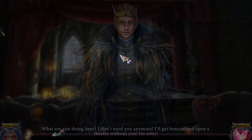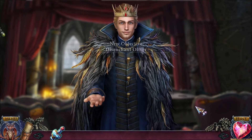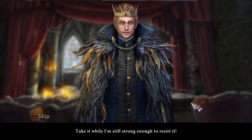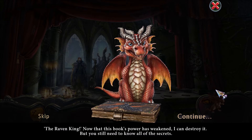'I don't need you anymore — I'll get famous and open a theater without you, go away!' 'No, no, my beloved, you don't really mean it, Oliver.' Use the magic potion to disenchant him. 'I'm so sorry — I didn't understand what I was saying. I love you, but this book — there's something wrong with it, it's telling me what to do. You must destroy it, please.' 'I'll try — take it while I'm strong enough to resist it.'